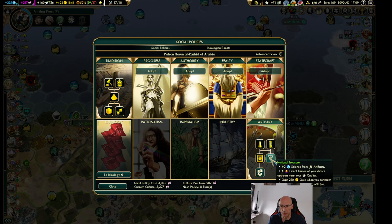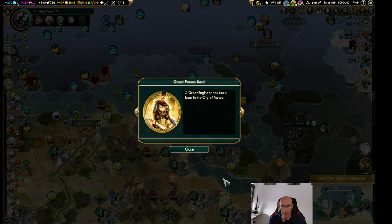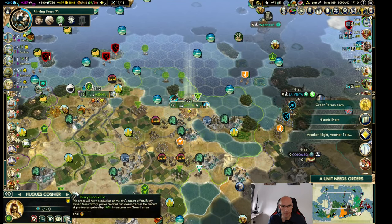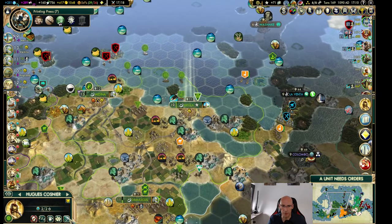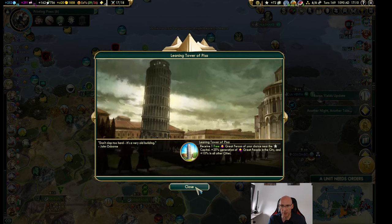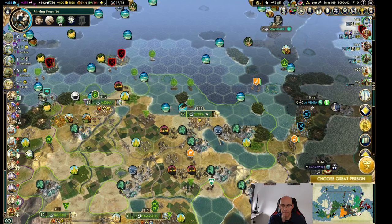We're actually doing fine. Let's try that. 681. I really want this thing — just 25% generation of great people in the capital and 10% in all other cities. It's a good one that I have.